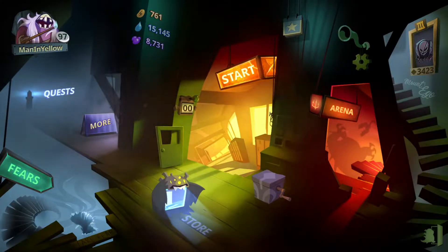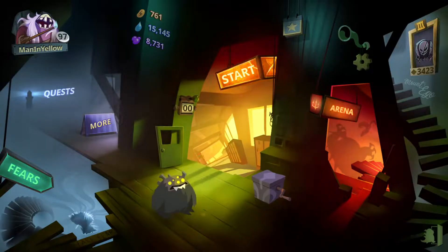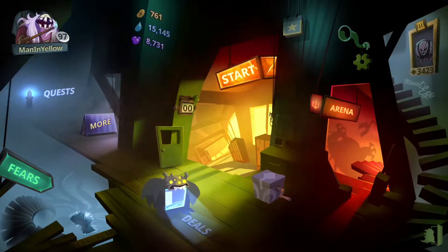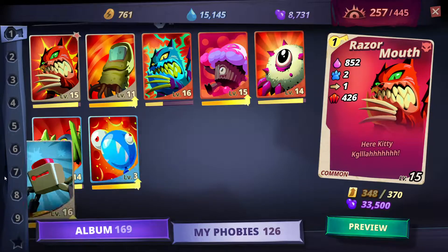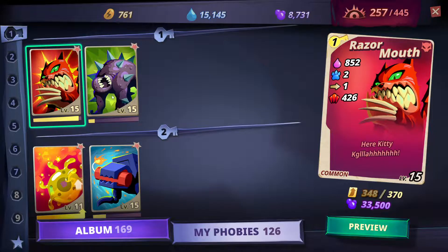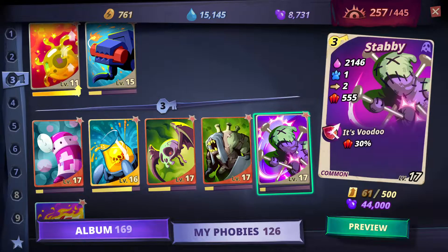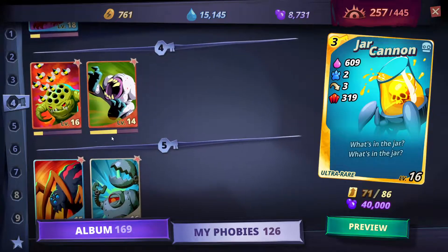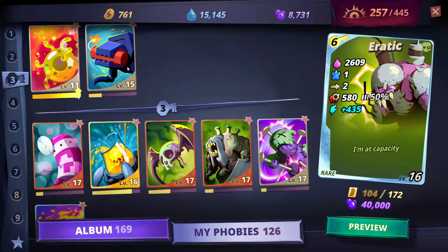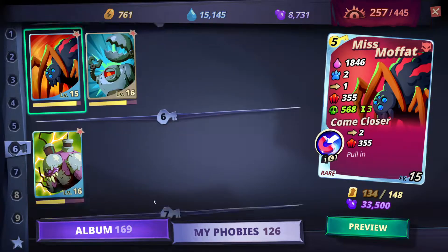Miss Mofart and Snowball are also fairly fast to unlock, so I think they're fair to include. The point of this video is to show how you would play with those phobies at a high level. I've chosen the starter pack with alligator, Hevo, Primate 9, Steppy, K9000, and Contortio. The always-unlocked phobies include erratic, and the stress level phobies are razor mouth, clinical, gin sting, Miss Mofart, and snowball.